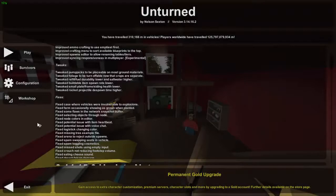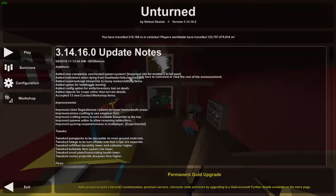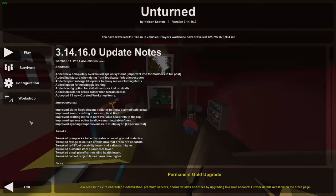Hey guys, this is Nathan and welcome to the gaming. In this Unturned map editor tutorial I'm going to be showing you guys how to use the new spawn sets. In the last update 3.14.16, Nelson completely overhauled the spawn system. Now initially that seems kind of intimidating, but I'm just gonna do this video to help you guys know how to use the new spawn system and also how not to use it, because he made it available that you don't actually have to.